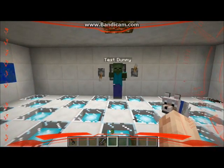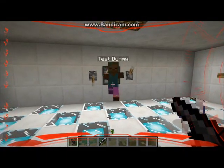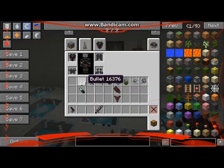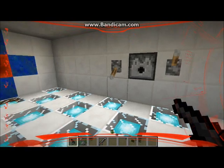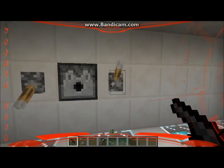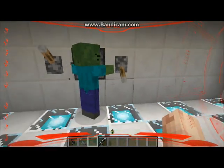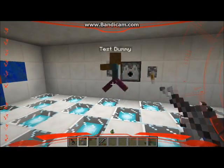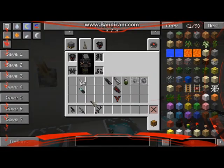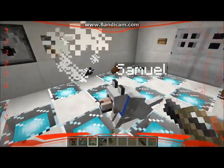Alright everyone, we're in the test chamber. First we'll test the pistol — it's basically like a standard handgun, it would use bullets in survival. Next let's try the M4. The M4 shoots faster. And we have the pulse rifle, which is the strongest of the guns. See, that was way stronger obviously.